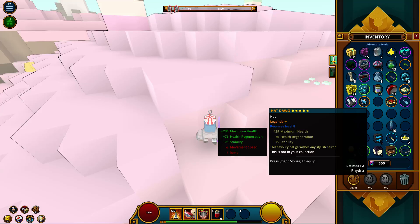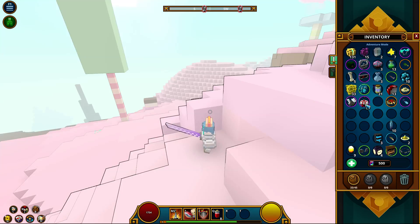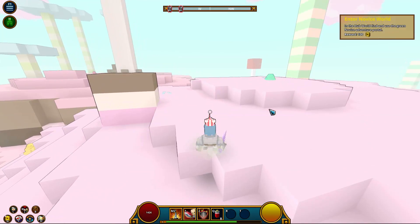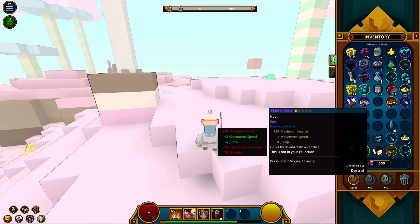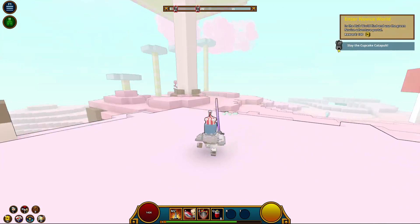Let me see what's better — the hot dog requires minimum level 8, 429 max health, 776 regeneration. It garnishes any stylish hairdo not in your collection. I don't think this gives me any extra jump — but hold on, this one gives me plus four jump. Even though it has a lot less health, the other one gives me a lot more max health. But this gives me more jump while the other gives minus movement speed and minus four jump. I think I'll stick with what I have.